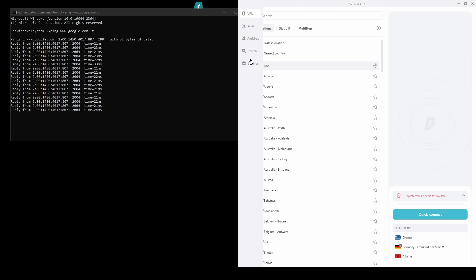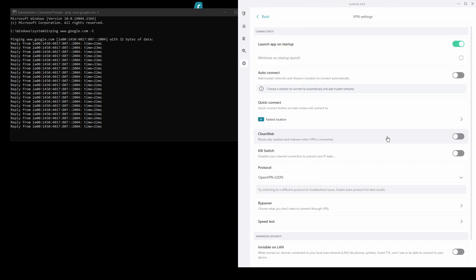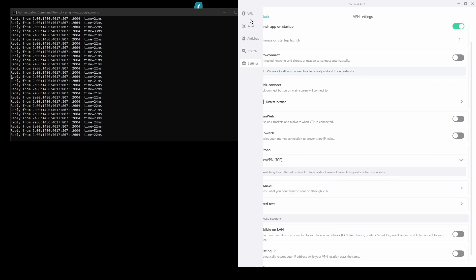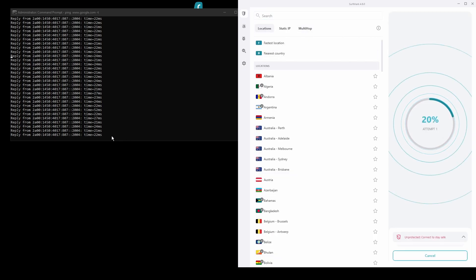In terms of security, Surfshark has strong encryption protocols, DNS leak protection, split tunneling, port forwarding, and an automatic kill switch like all the VPNs on this list. You will be able to unblock geo-restricted services from around the world and bypass any IP bans with ease. Surfshark also has servers located all over the world, so you can find one near you for optimal performance while playing Apex Legends.